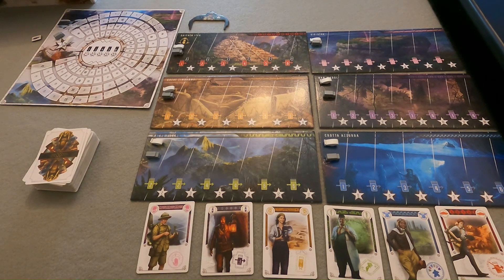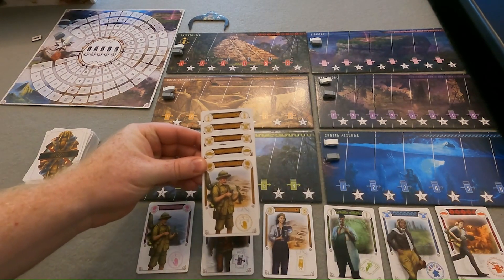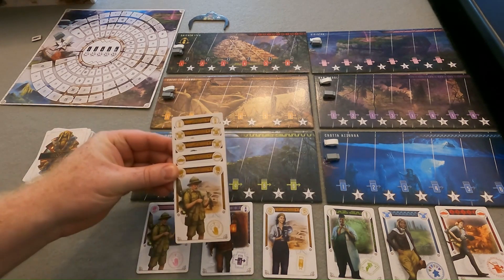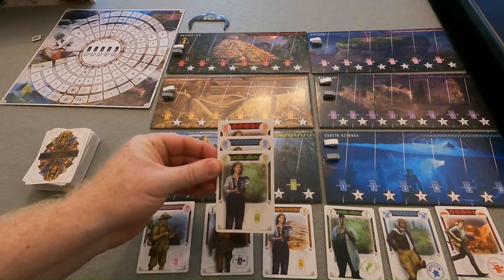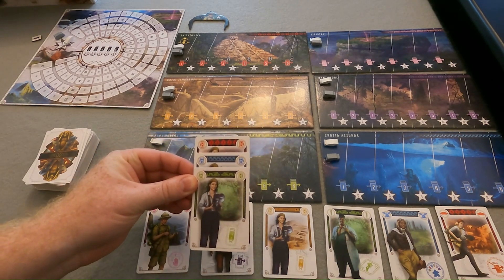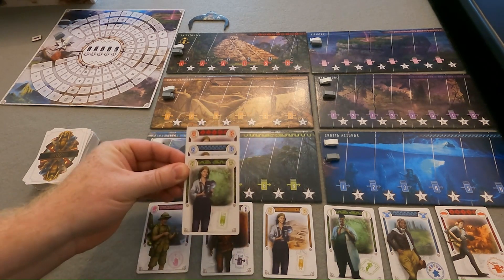When playing an expedition, cards must either share all of the same color — for example, here we have five cards and they're all the same color, so the card on top is my expedition leader making this a five card expedition. Or they can all be of the same role. In this example, I've got three cards with the green photographer on top as the leader and they all match the same role, so this is a valid three card expedition.